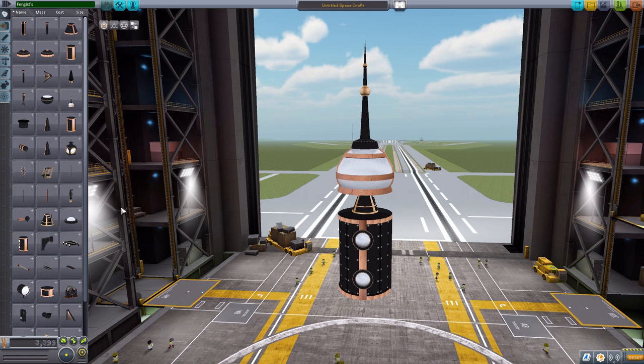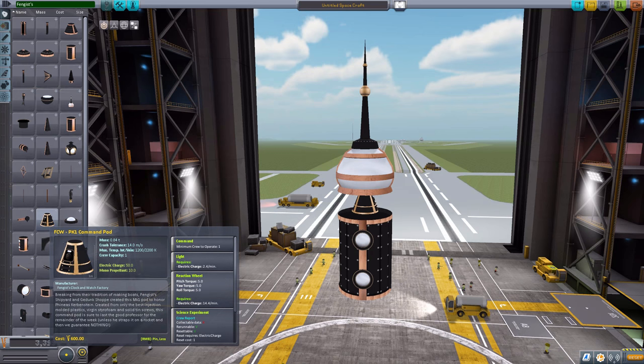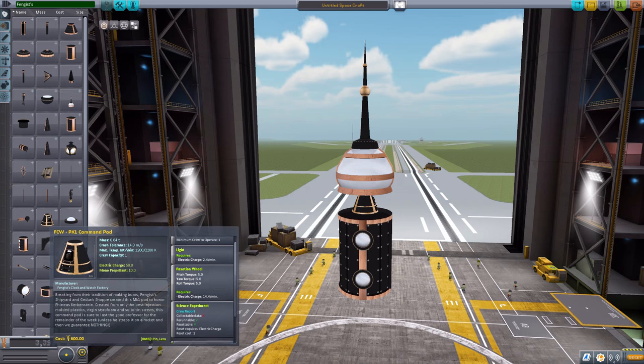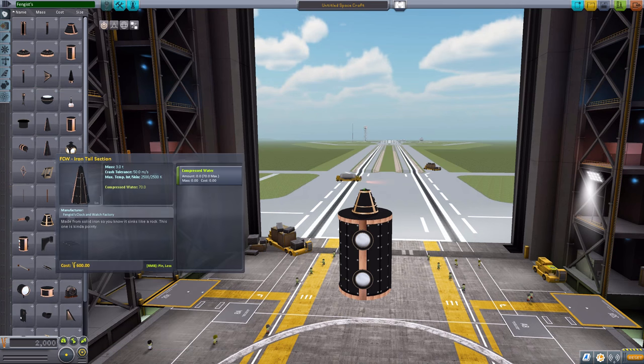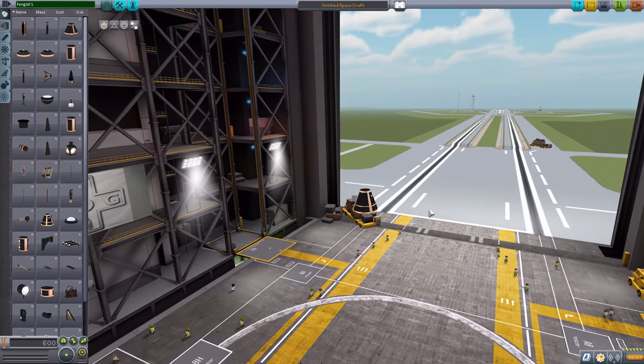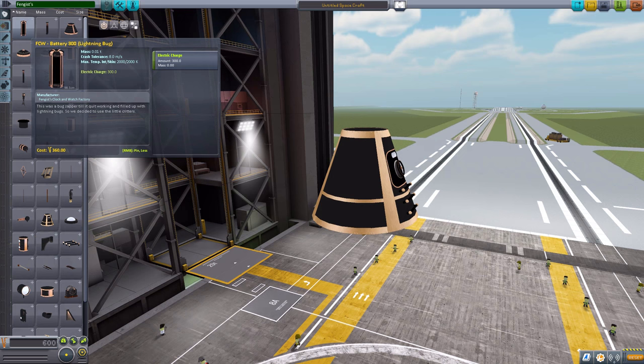The crew container is just lights — if you turn those on, it will use electricity. The PK-1 is basically identical to the Mark-1 command pod: it holds one crew member, has a reaction wheel, crew report, electric charge, and some monopropellant. Always good, always fun. Let's keep the PK-1 up as it is the same size as the Mark-1, so we have a good size comparison, and then we'll start up at the top here.